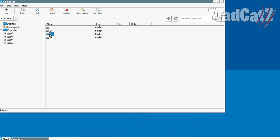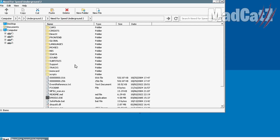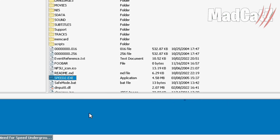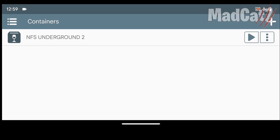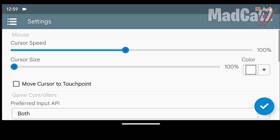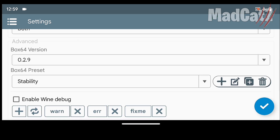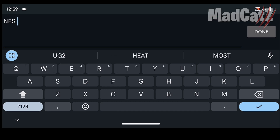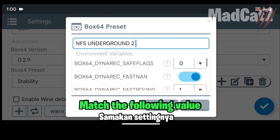Now go to the game folder. Go to settings, choose this version, and match the following values.